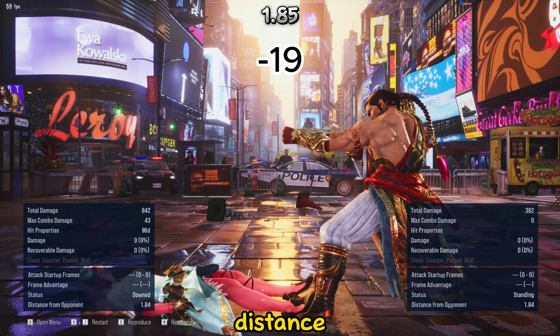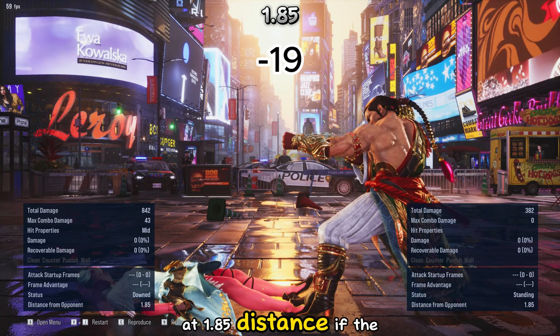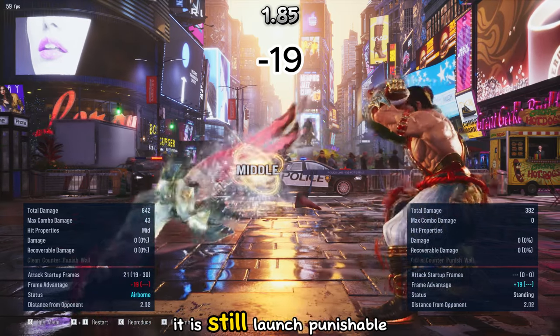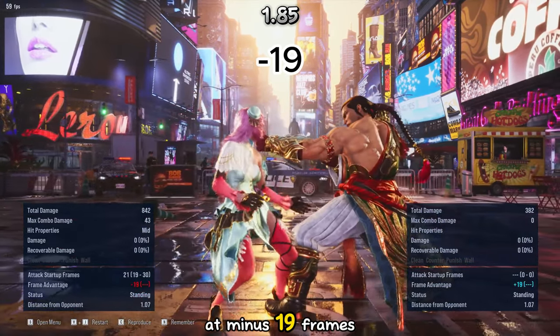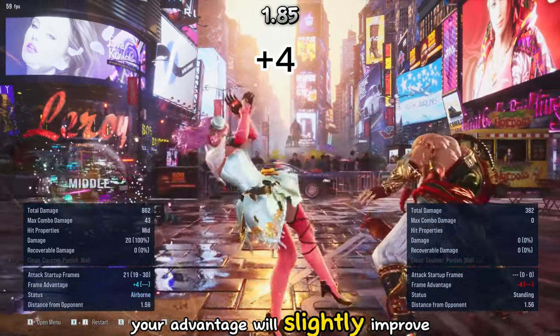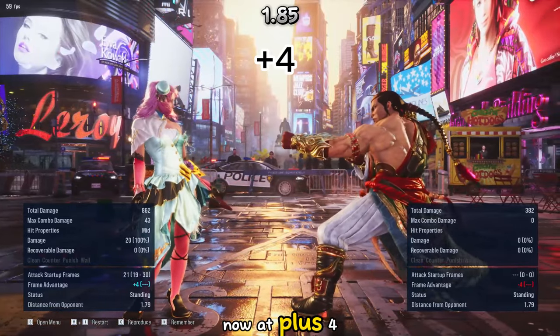After a little bit of distance, at 1.85 distance, if the enemy blocked your spring kick, it is still launch punishable at minus 19 frames. If hit, your advantage will slightly improve over distance, now at plus four.